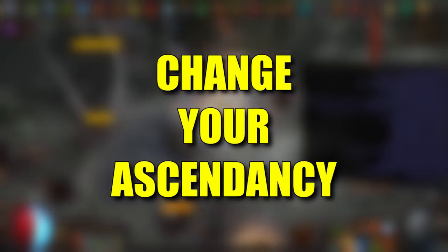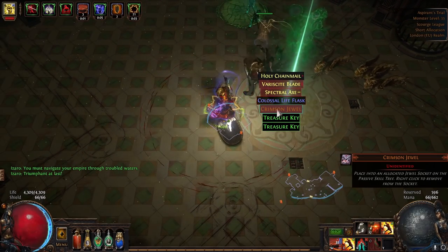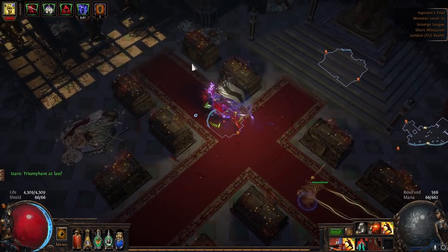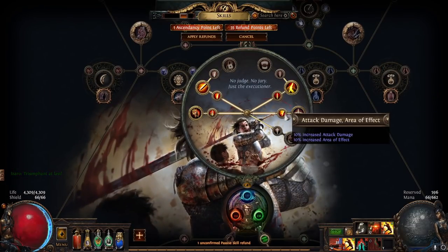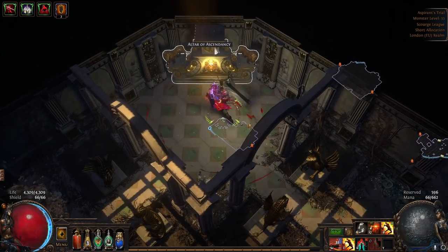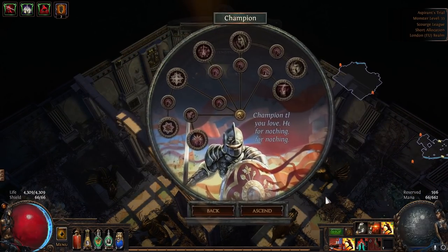First up, we have changing your ascendancy. You may think this is obvious, but you'd be surprised the amount of people I've actually told this to in game who had no idea at all. All you have to do is run the normal labyrinth, reach the ascendancy chamber, reset all of your ascendancy nodes — which cost 5 regret orbs each — and then touch the altar of ascendancy. You'll be given an option to change your ascendancy. Nice and easy, no more making new characters.